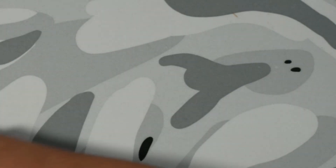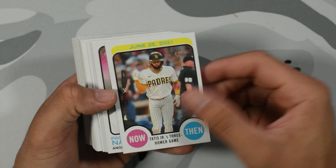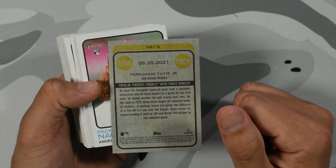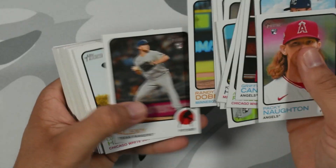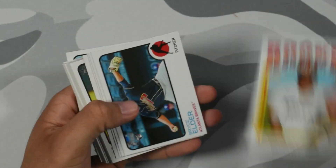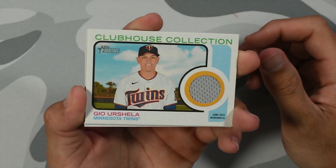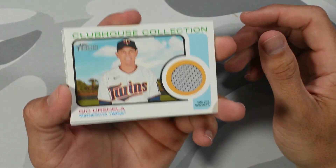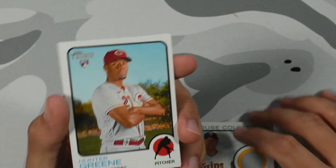Going to the last and final pack — we have our hit all the way at the back, so we're going to speed through it. Alec Thomas, good rookie. Tatis Now and Then — what team was that? I'm not sure. Are we going to get any good rookies? I'd take another Julio or Bobby image variation. Brian De La Cruz Rookie Performers, Price Elder. We got a Geo Varsho game-used memorabilia relic patch — that's our third hit of the box!